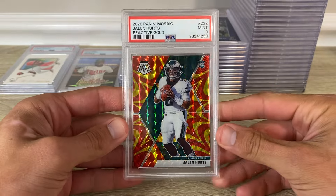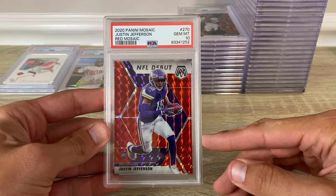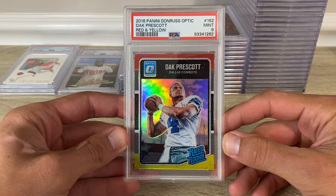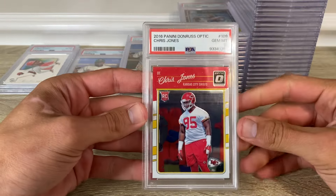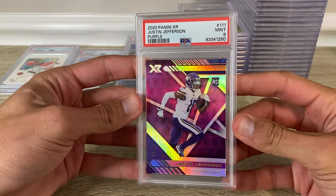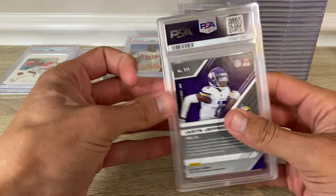2020 Mosaic Jalen Hurts reactive gold in a 9. 2020 Mosaic JJ — the red — in a 10. Dak Prescott Optic red and yellow rookie got a 9. 2016 Optic Chris Jones base card in a 10. 2020 XR Justin Jefferson, numbered out of 25 — it's the purple color match.